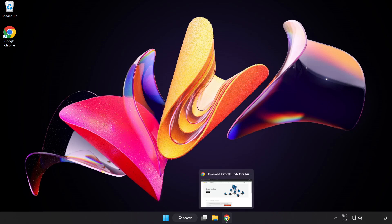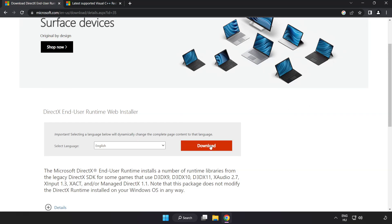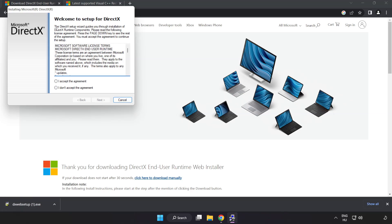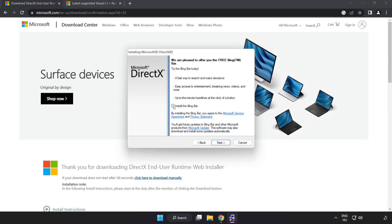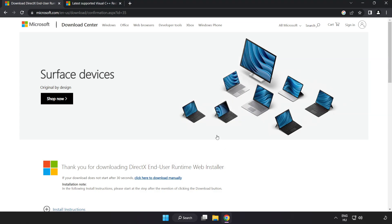Open an internet browser and go to the website link in the description. Click Download and install the downloaded file. Click I accept the agreement and click Next. Uncheck Install the Bing Bar and click Next. Once installation is complete, click Finish. Close the DirectX website.